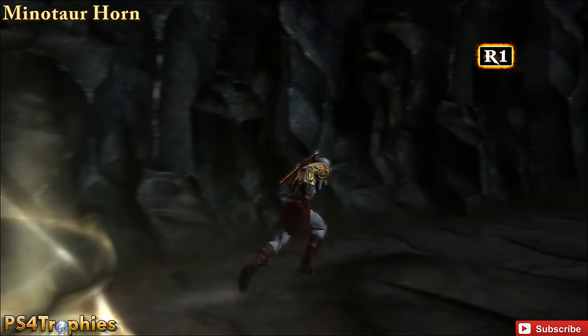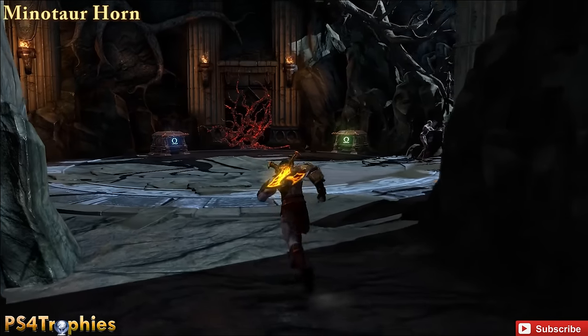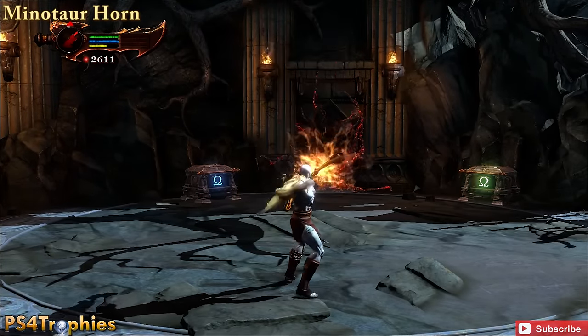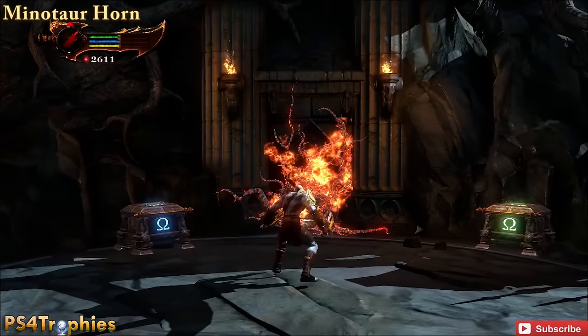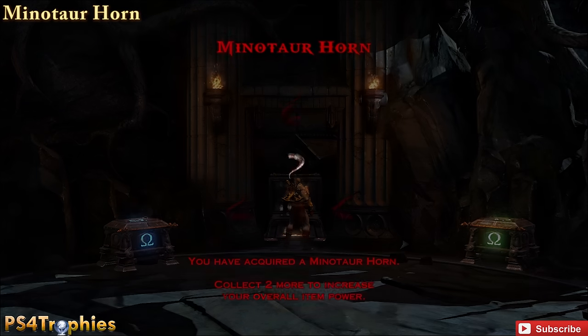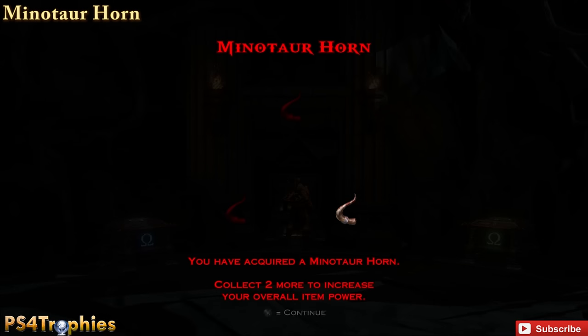Our first Minotaur Horn is going to be right after the next save point. All you need to do is burn the brambles right there and it'll reveal another chest. There are far more than 12 Minotaur Horns and Phoenix Feathers, and for every one you get after 12 it will become a box of red orbs.